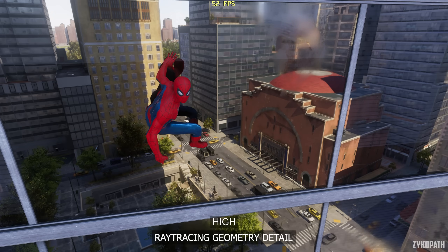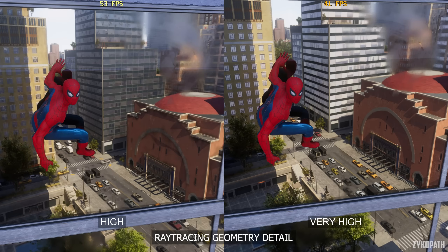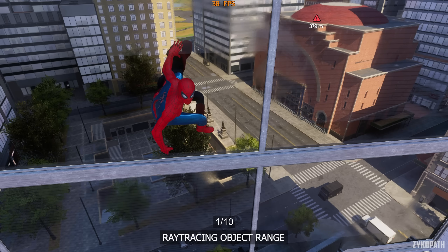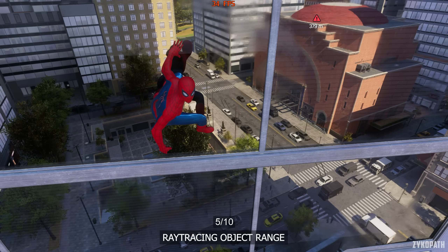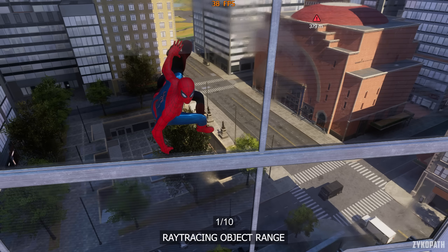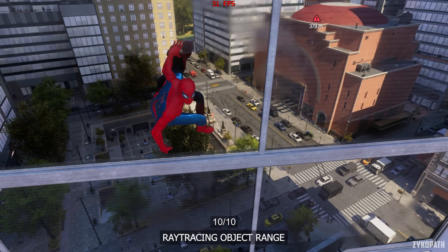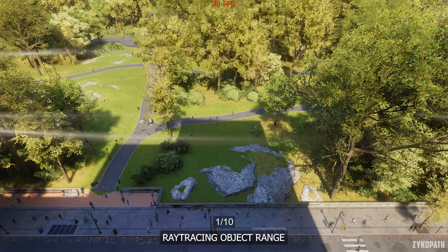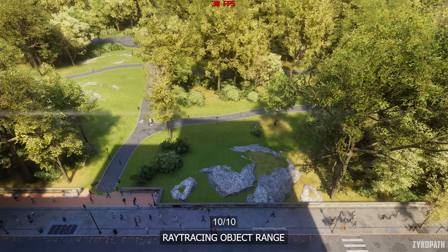The ray tracing geometry detail setting affects the quality of geometry in ray traced effects, mostly noticeable on ray traced reflections, and it comes with a big performance impact — even with ray traced reflections already on. The ray tracing object range setting controls the view distance on ray traced effects such as shadows and reflections, and it noticeably affects performance, especially CPU performance. I recommend turning this down if you are CPU limited; a value of 5 or 6 should be a good balance.